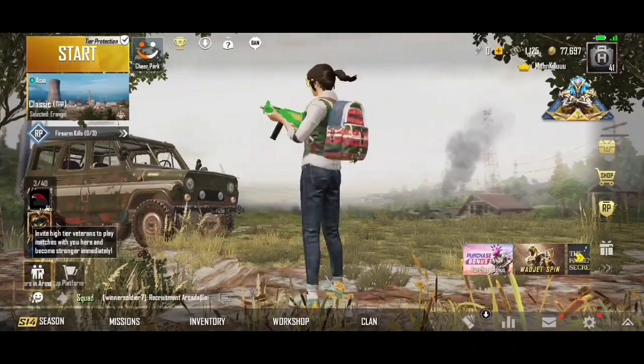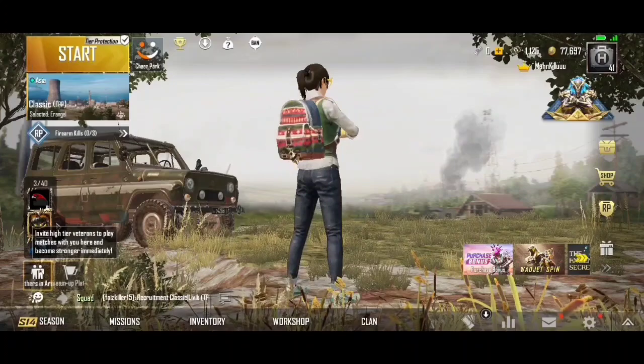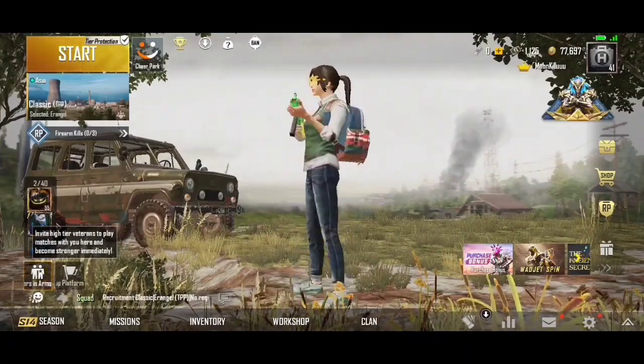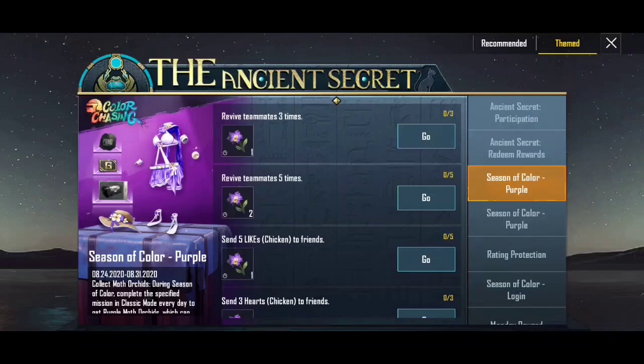There is a permanent outfit, a permanent hat, and popular points. Just open the event box — the season of color purple. If you open the event, you can open it. We have an event period of almost 34 days, and a year is a year.